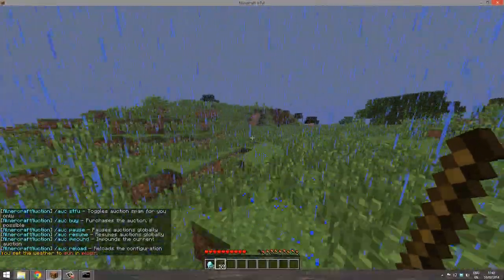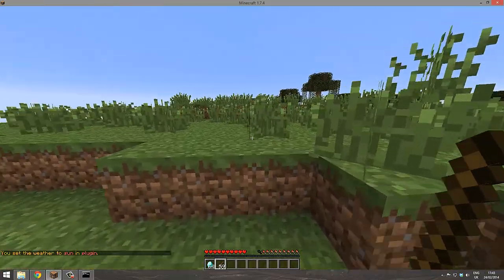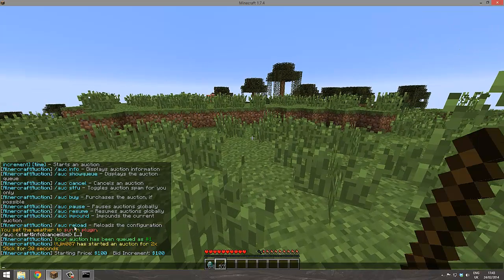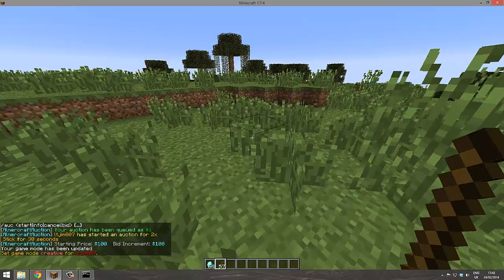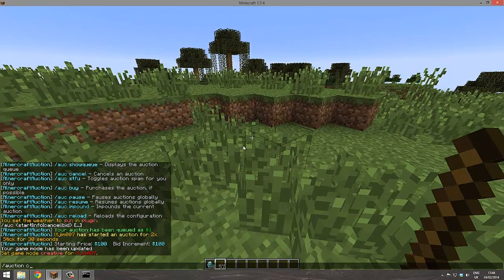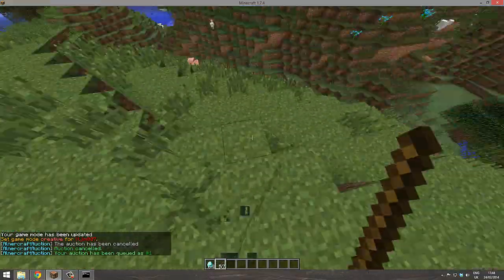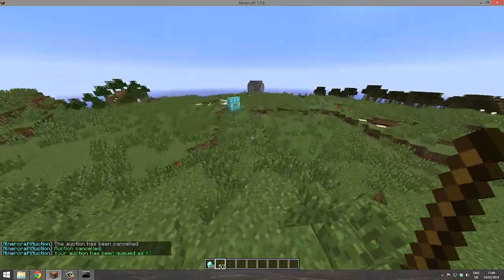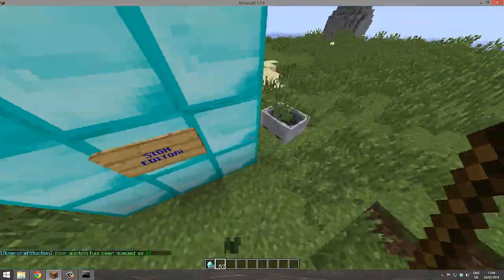Funny thing is, when you don't hit save, it doesn't work. Now if I do 'auction start,' it says 'UlnaCraft Auction' as we set. You can also do it in creative mode now. Auction cancel — and I'm in creative mode and it has worked. That's the basis of the plugin; you can customize it how you like in the config.